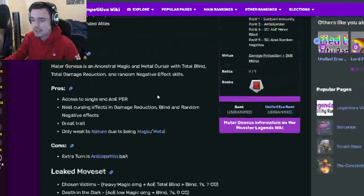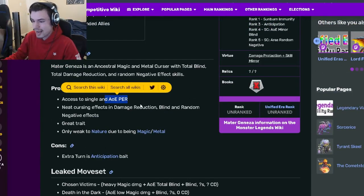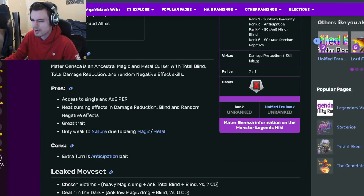Now let's go on down to the Pros and the Cons. She actually has PER, including an AoE PER, which is amazing — very, very good. She also has neat Cursing Effects and Damage Reduction Blind and Random Negative Effects, which is really good.